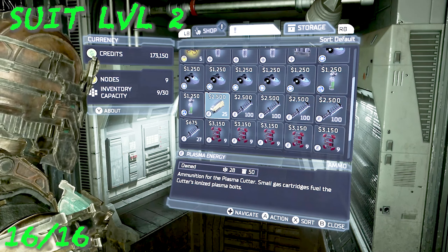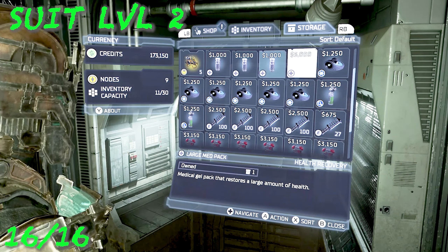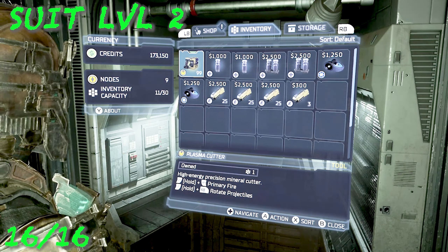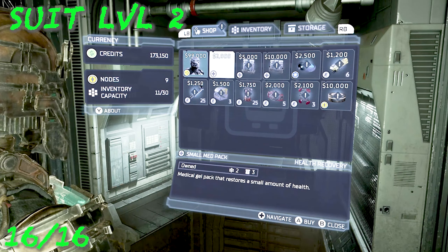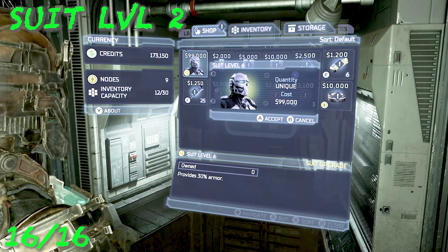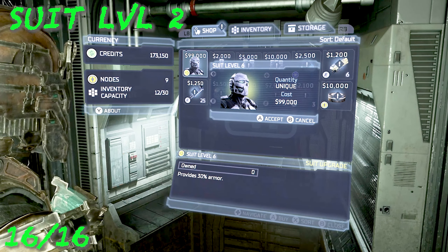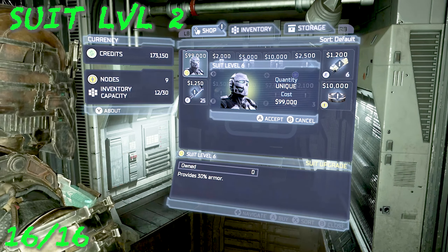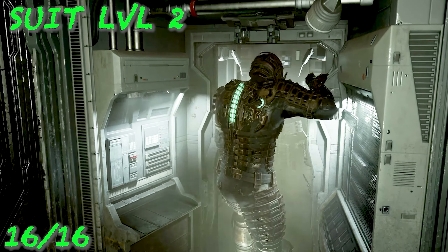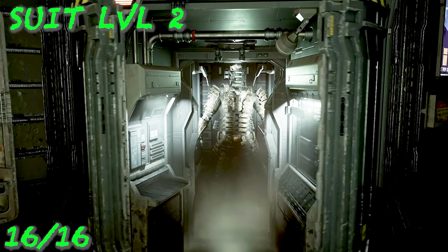The Level 2 suit is available to buy pretty much whenever — this is just the earliest point you can get it. The rest of the logs after this are all story-related. At this point you should already have all of them. A lot of collectibles unlock just by playing through the main story, which is pretty cool — I barely collected maybe 30 of them manually and already unlocked the achievement. Give me some feedback if I'm going too slow or too fast. I'll catch you guys on the next chapters — peace.